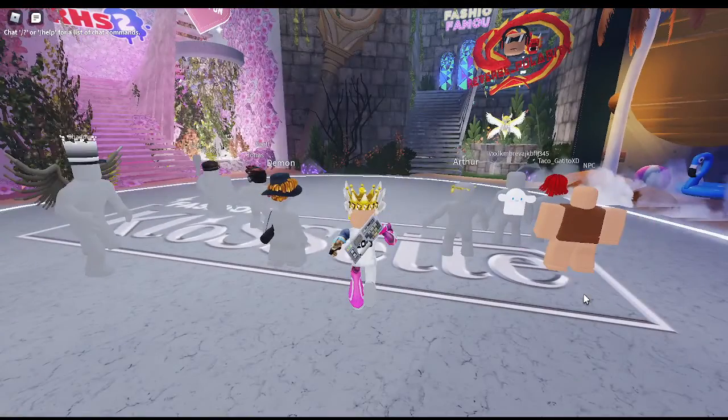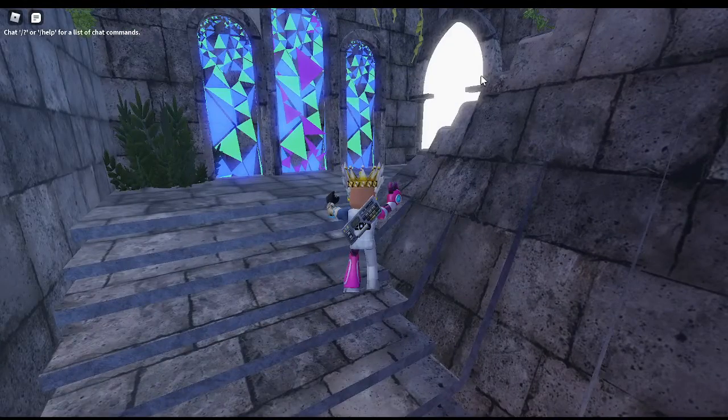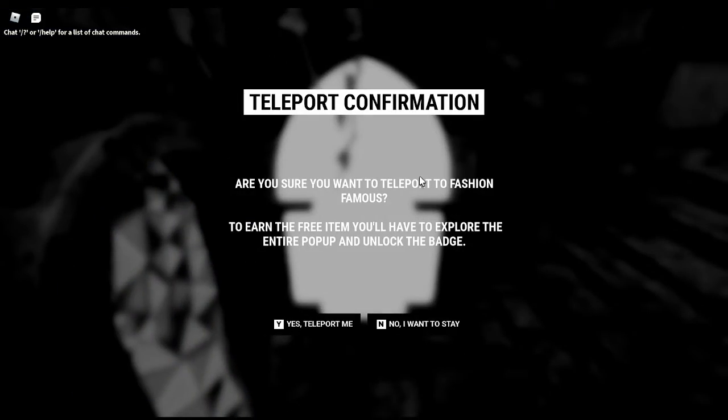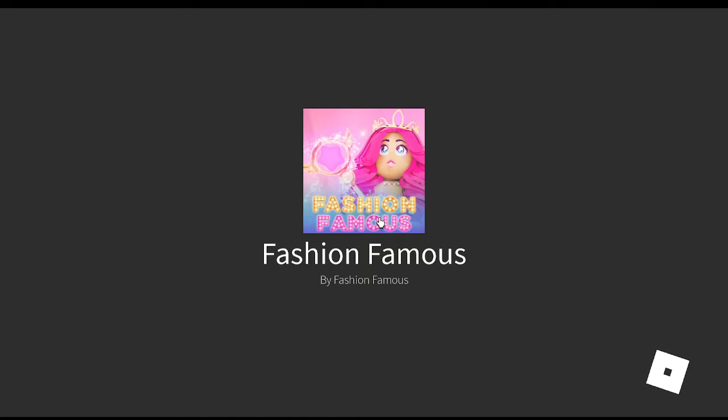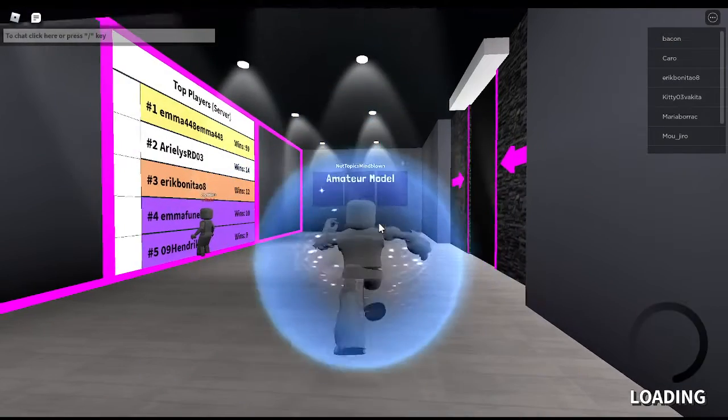Once you load into the game, you basically just have to go — the reverse polarity is giving you a hint — so you just go upstairs and then go to the portal. This portal takes you to Fashion Famous, and yes, you want to teleport there. It'll take a while to teleport, but it will teleport you there, so we just gotta wait. It'll teleport you to Fashion Famous, of course.